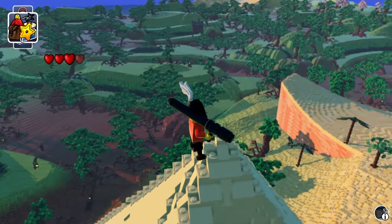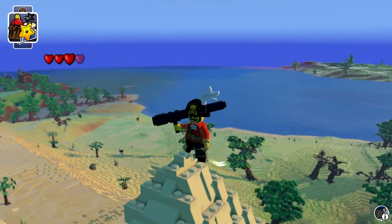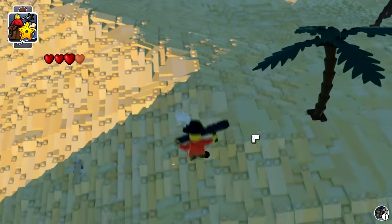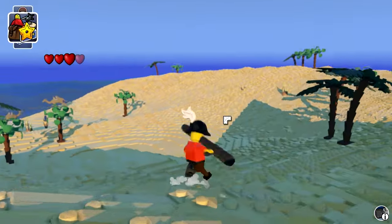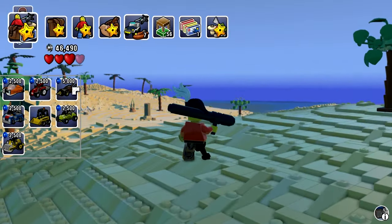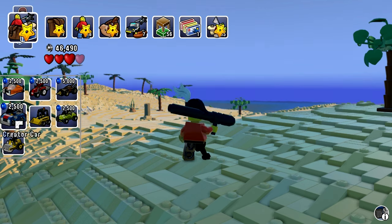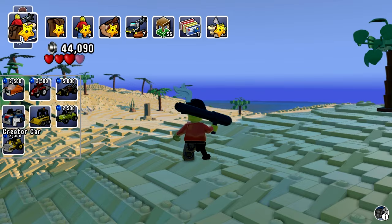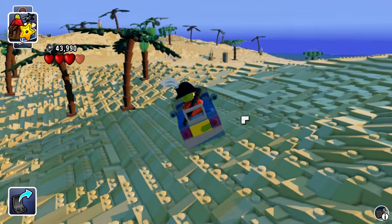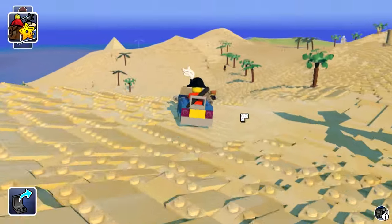Whoa, what is that? Oh my gosh, it looks like a ramp — what if we had some kind of car? That's definitely a ramp. We need to get a car. Remember when we saw that buggy? We already have a car — we have a buggy. I think the buggy is the fastest thing, but wait, this creator car was pretty fast. Creator car — I summon thee. I know you were pretty fast when we drove this thing initially.